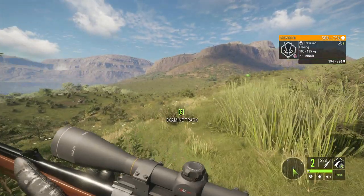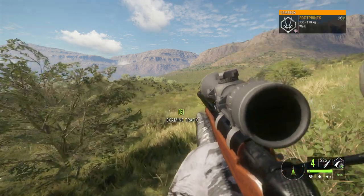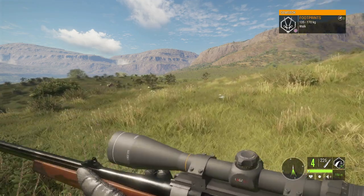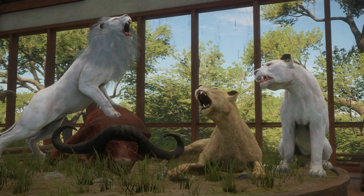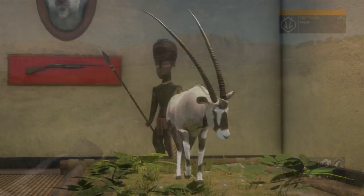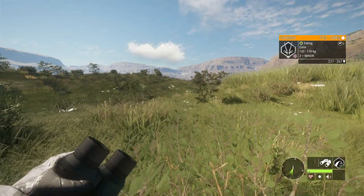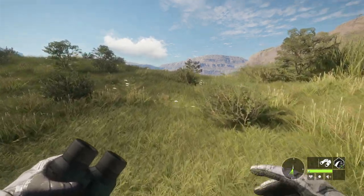First, let's go over what species I think would get reused, because there are always at least three or four species reused on any new map. I think the ones I would like to see most are obviously the Cape Buffalo and Lion — those are just two extremely popular species that are a no-brainer for reuse. Alongside those I would also like to see the Gemsbok and probably the Lesser Kudu, and there's a reason for that which we'll get to in a second.